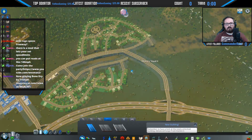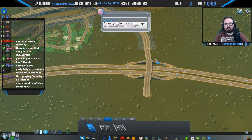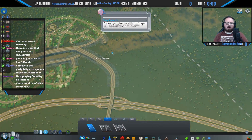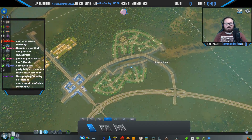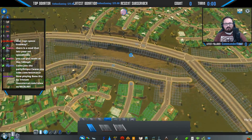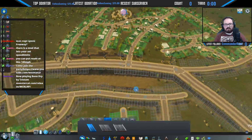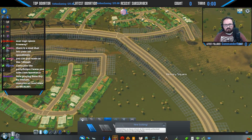Now we have another main way in and out of the city, which will be good for anyone that needs access, or when we make another residential or commercial side here — which I'm sure is what we're going to need. This town is coming along. This area looks a little funky; we'll probably try to do something with it because it's just a little too steep.